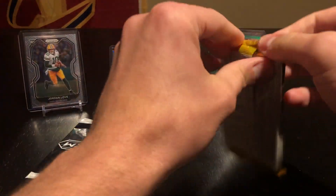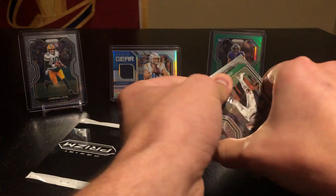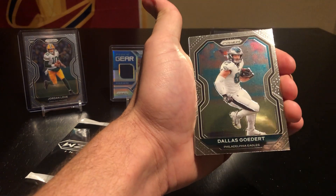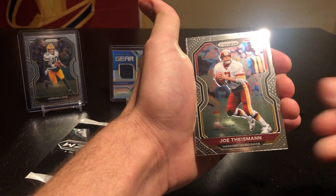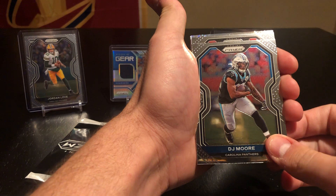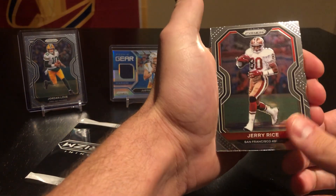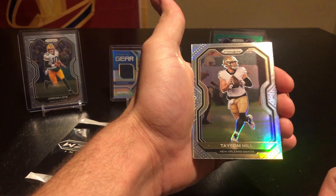Alright, pack number three. More rookie QBs, let's do that. Alright: Joe Namath, Dan Marino — oh, we do get a silver in here! Disregard what I said earlier. Talis Goddard, Damien Williams, Joe Theismann, Preston Smith, DJ Moore — getting close. Jerry Rice. Alright, I think the silvers are usually upside down. I'd love to see a rookie logo... no. Or actually — Saints. It could be a rookie but don't think you want a rookie at that point. Taysom Hill — I bet this actually has some sort of value, which is funny.